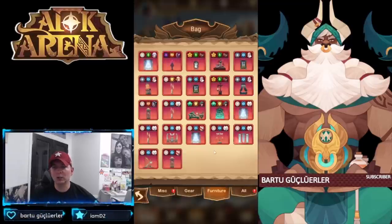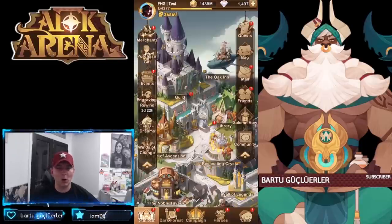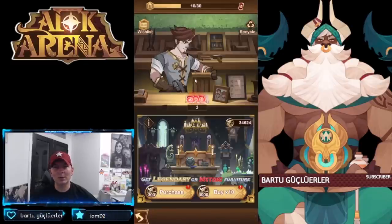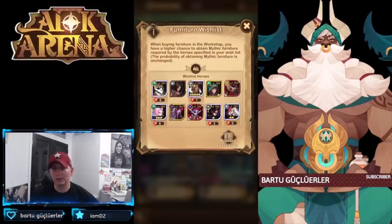We have a ton — look at this. Twins: one, two, three, four, five, six — the Twins are built out. Kren we have a lot of furniture. Merlin we have some. Our furniture on the test server is just literally all over. We even have pieces in there for Zolrath and a piece for Audrey. We definitely need to get it together on the test server with respect to which heroes we're pulling and how we're going to build them out.